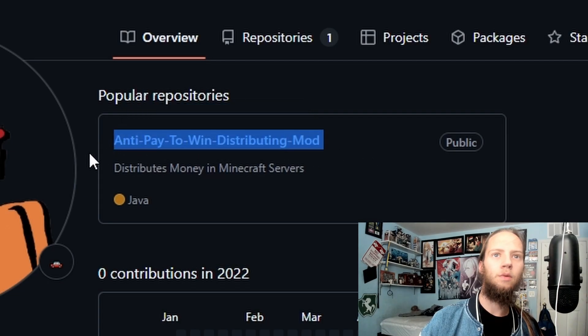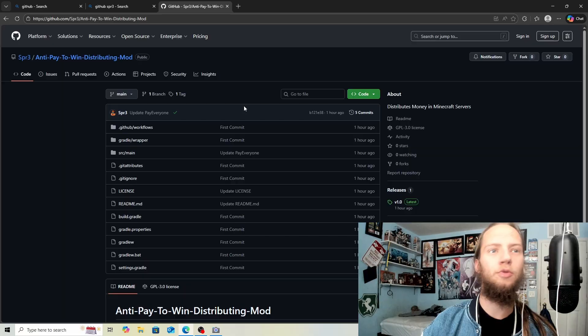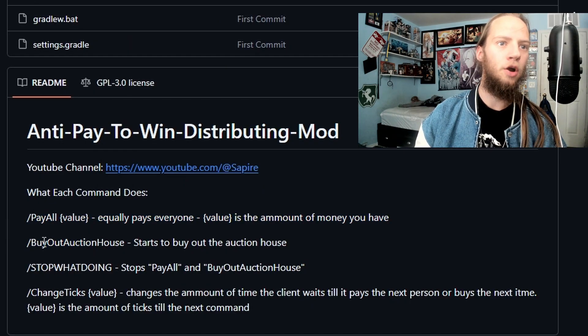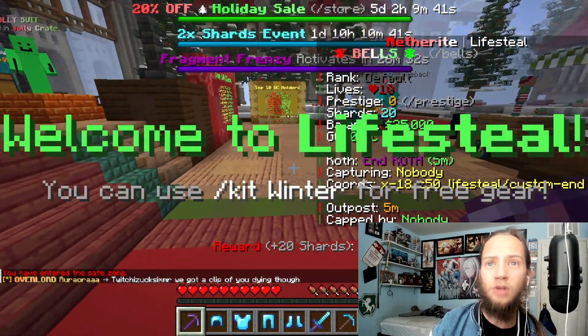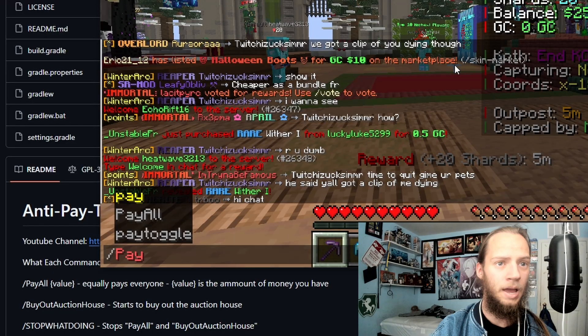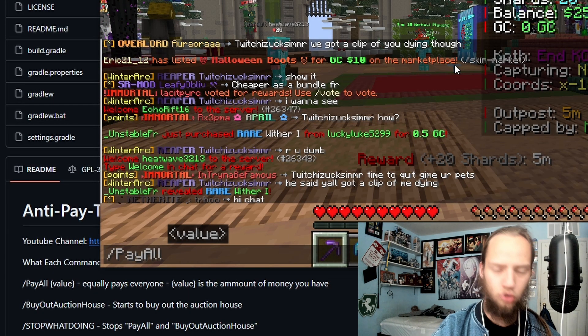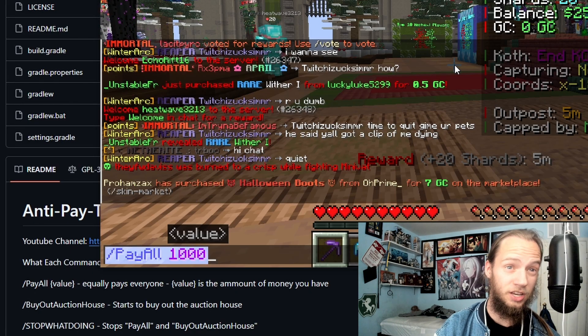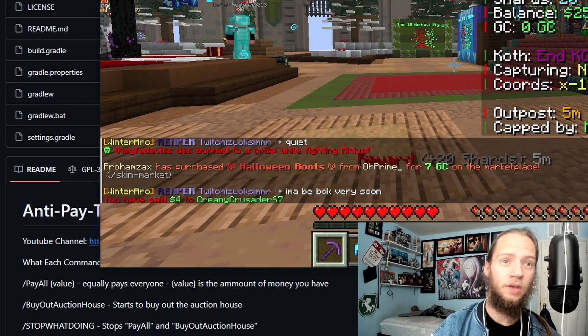This is an anti-pay-to-win distributing mod — it distributes money on pay-to-win servers. There are four different commands: pay all, buy out, auction out, stop what it's doing, and then change the ticks. Right now on Lifesteal I have a balance of $25,000. Let's do pay all — how much do I have? Let's just do 1,000. It should run every 20 ticks.